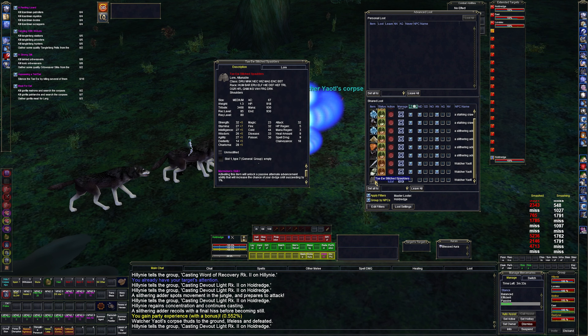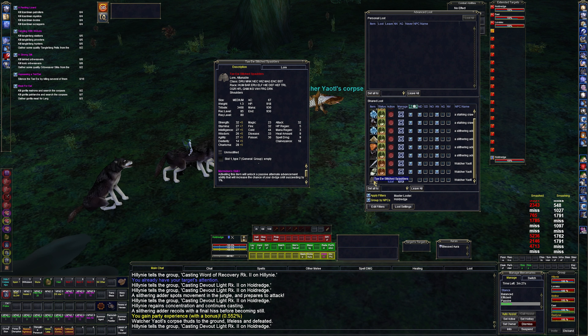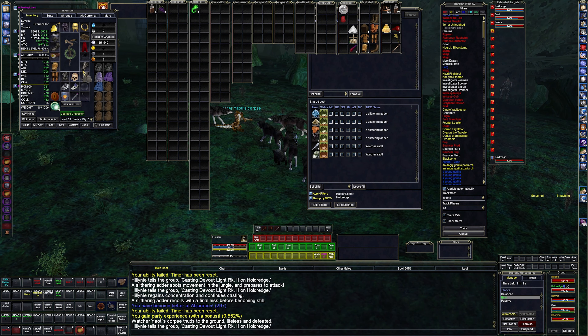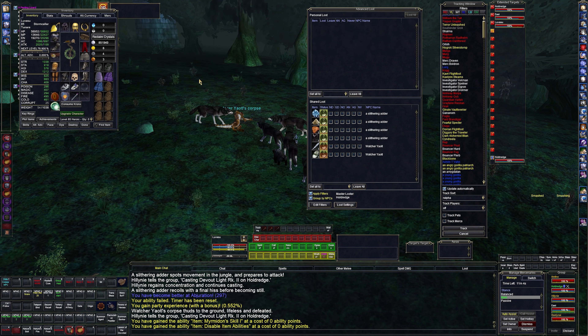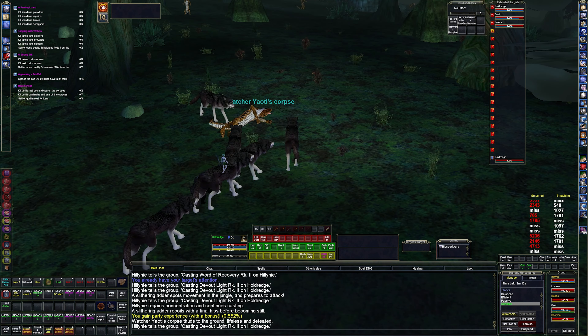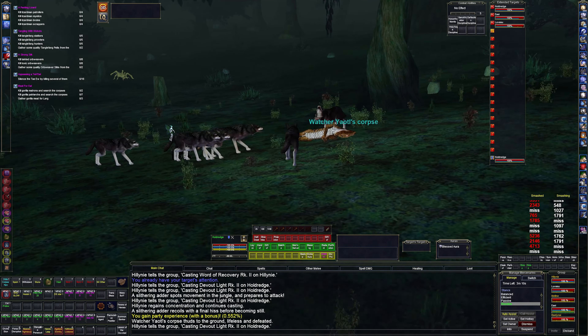What do we get here? We got druid, monk, pure caster shoulders. We're going to give those to Luvasu — get those and just click it for the clicky. There we go. Let's clear that. We got a named — I didn't even know that guy was up.